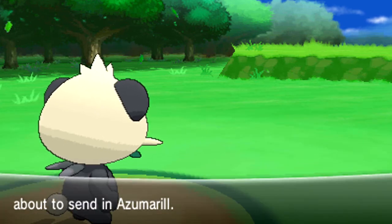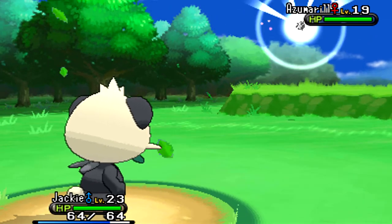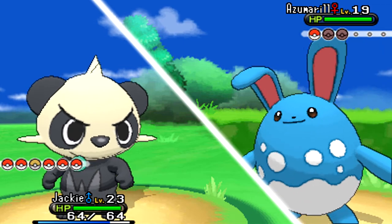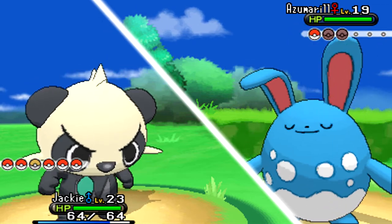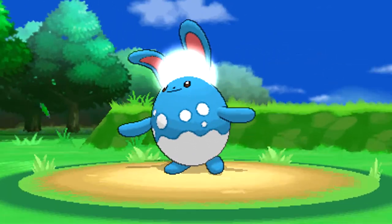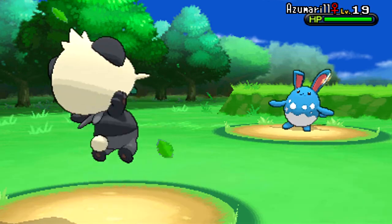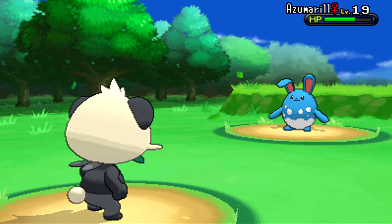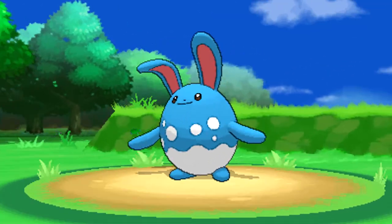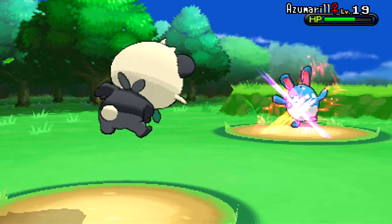She's going to send out an Azumarill. Jackie can probably stay out here. Let's try a Slash. The smart thing would have been to go with Gogur and just use Razor Leaf, but let's see how much damage this can do - apparently not enough. That'll whittle it down eventually but it's just going to take a while. I hope you guys don't mind seeing battles - I just really love seeing what types of moves enemy trainers use.